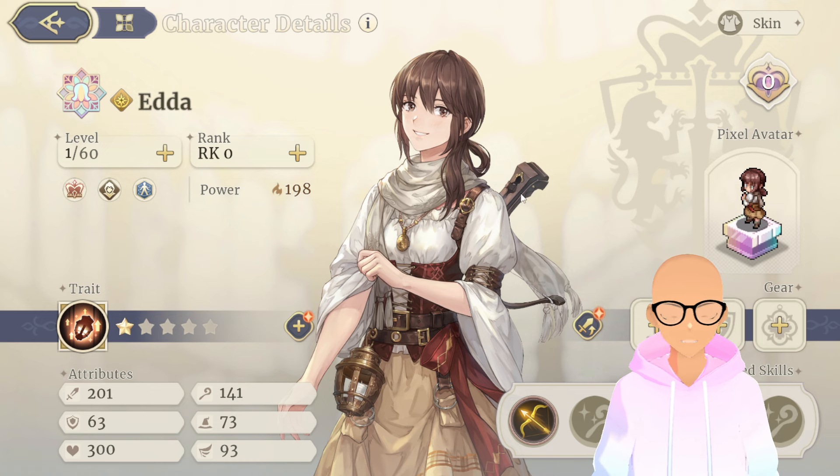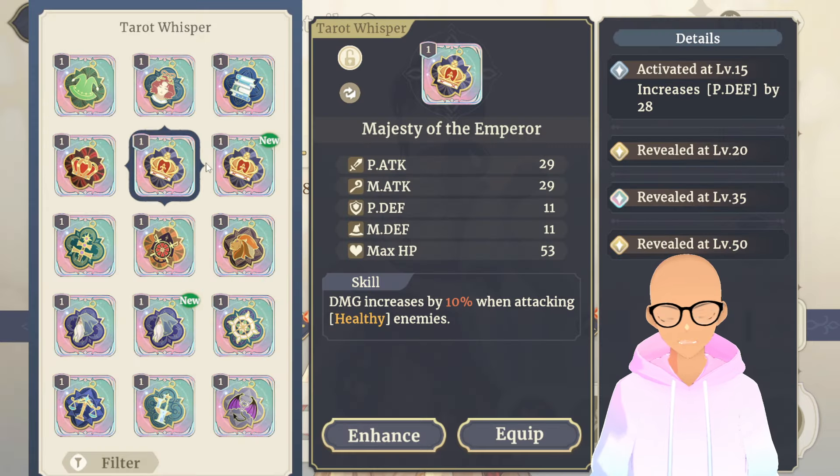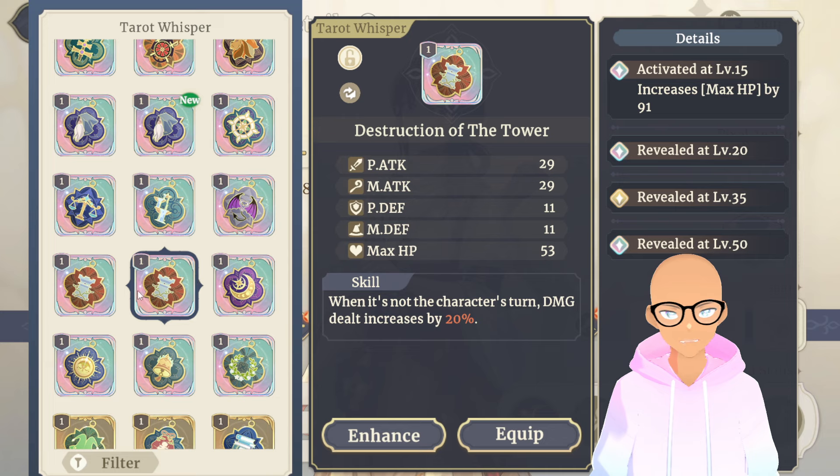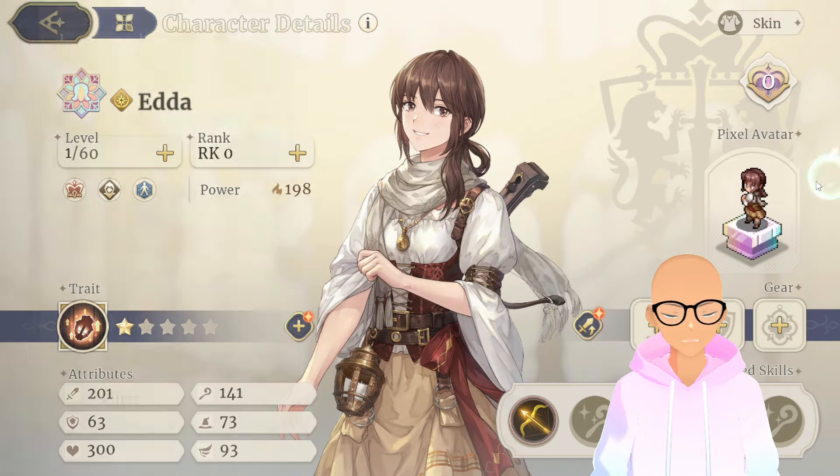If you give her gear — specifically a tarot called Destruction of the Tower that gives her 20% damage when she's attacking outside of her turn, and there's a weapon as well — she'll be doing more damage outside of her turn on top of that 40% scaling. So above all, you probably want to give her a lot of attack, and then give her that gear and that tarot. When it's not the character's turn, damage dealt increases by 20%, which is a really nice ability.